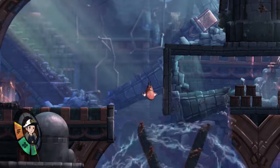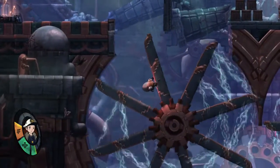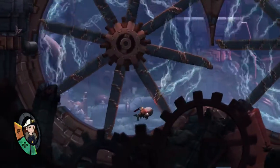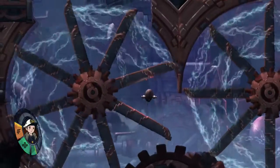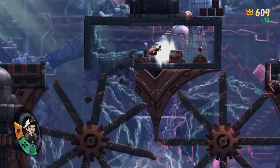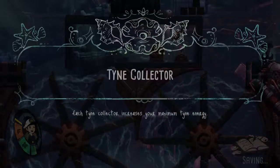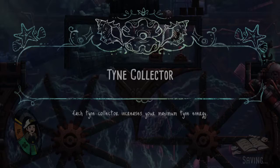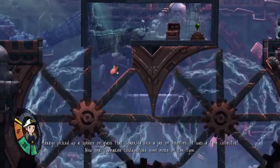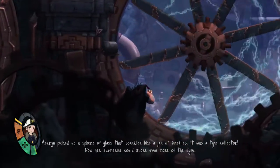Alright, I'm just going to wait for this to pass. Here we go. And then how do I get that thing to move? I need that thing to move somehow. Tine collector — each Tine collector increases your maximum Tine energy. Mary picked up a sphere of glass that sparkled like a jar of fireflies. It was a Tine collector. Now her submarine can store even more of the Tine.